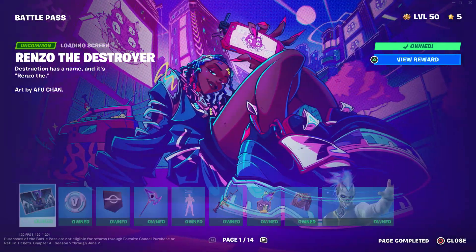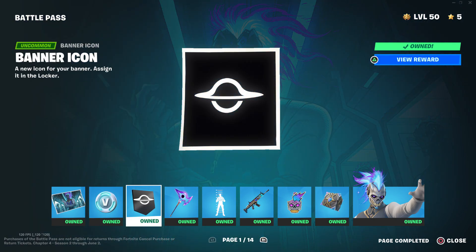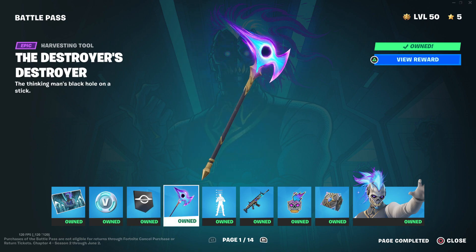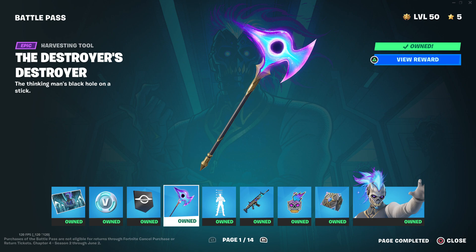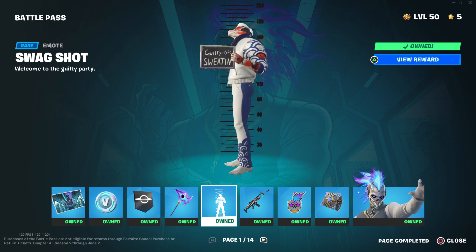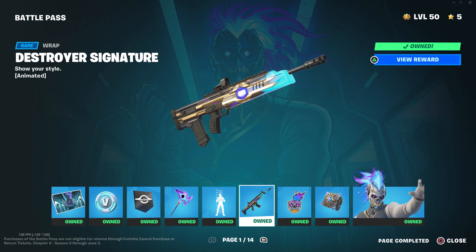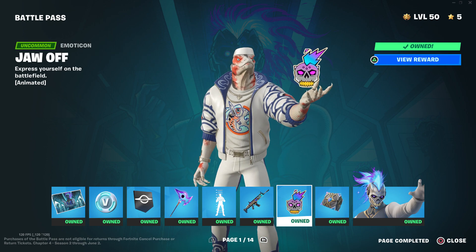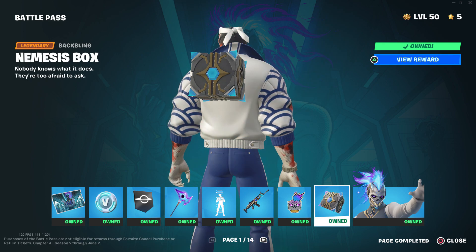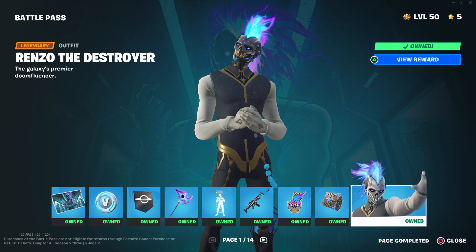Let's go all the way back. We got Renzo the Destroyer's loading screen and 150 V-Bucks, a banner icon, the Destroyer's Destroyer, Swat Swag, Shot Guilty of Sweating, and the Destroyer Signature Jaw-off. Then there's Nimbus Box and Renzo the Destroyer.